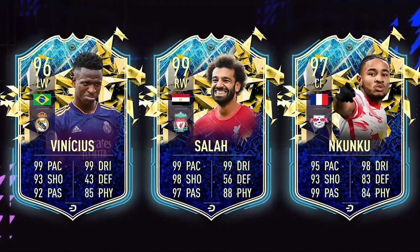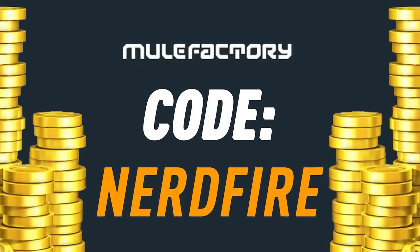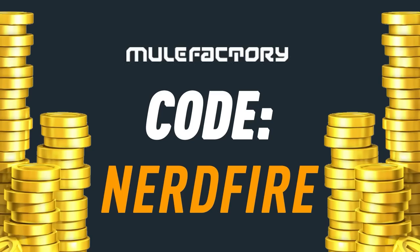Are you out on coins? Team of the Season is just around the corner and you've got nothing left! Head over to MuleFacturing.com for the cheapest, most safe and reliable coins, and use the code NERDFIRE at the checkout for 5% off your order.